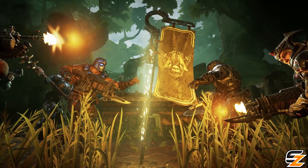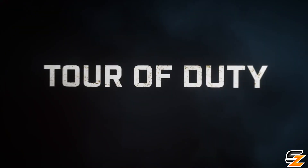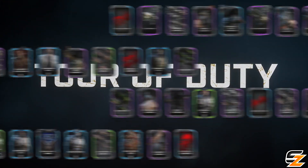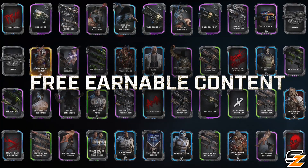The new trailer, similar to Operation 2, also features a clip showing the entire library of tour rewards appearing in-game next week as part of Gears 5 Operation 3. So far, based on the trailer, there looks to be at a minimum 12 character skins, 67 weapon skins, 6 executions, several marks, 6 blood sprays, several banners, and 500 iron.